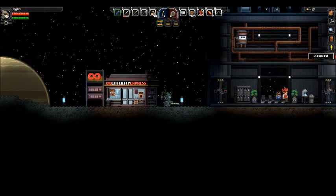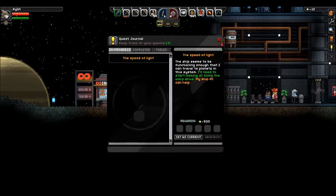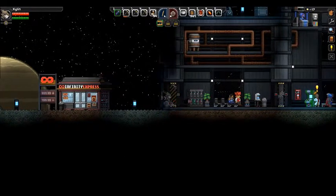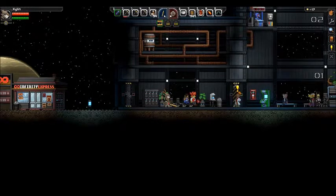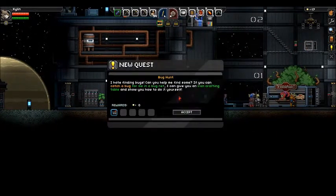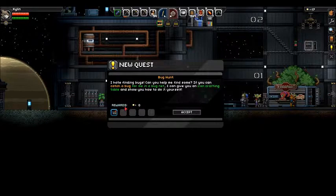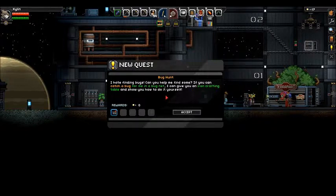It might be a little laggy — seems there's a lot of stuff to load. Need to start looking for fixing the warp drive. That's our quest. Automatically opening doors. Hey, this guy has a quest for me — Bug Hunt. I hate finding bugs. Can you help me find some? If you can catch a bug for me in a bug net, I can give you an iron crafting table and show you how to do it yourself.